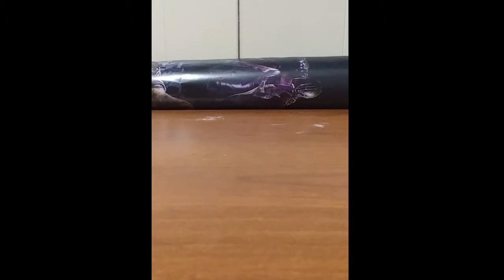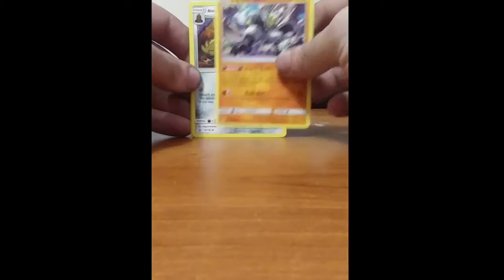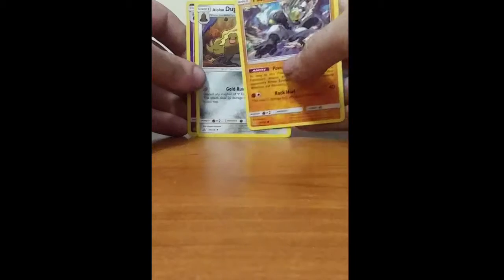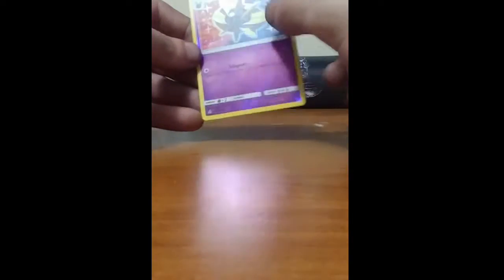Going into the third pack — that one opened up a lot better. Starting things off with a Bassemian, an Alolan Dugtrio, and a Cosmoem Reverse Holo. Very nice.